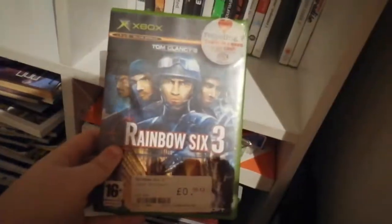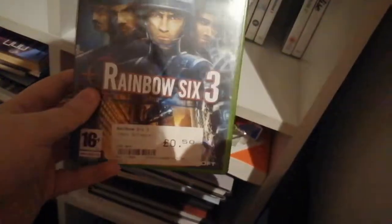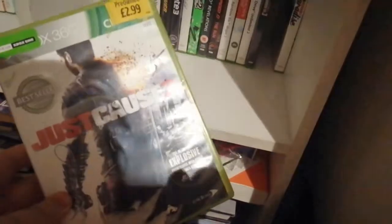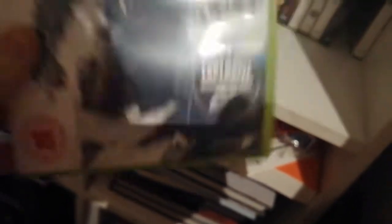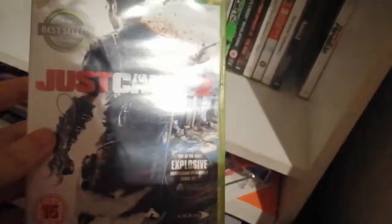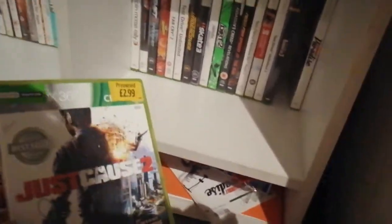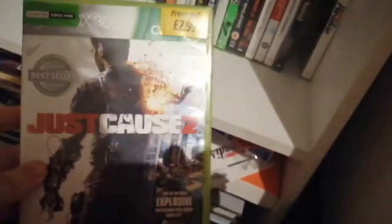Next up is Rainbow Six 3 — never played it anywhere near the channel. And then Just Cause 2 — got that mixed up, very sorry. This game's a lot of fun. This one has Avalanche Studios, and obviously Avalanche does an amazing job at making explosions look amazing. You've obviously got Rage 2 which also has Avalanche and is an amazing looking game. If you can find Just Cause 2 cheap, pick it up.